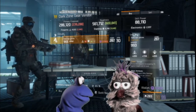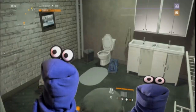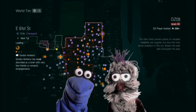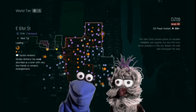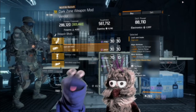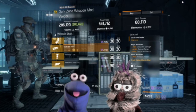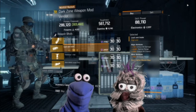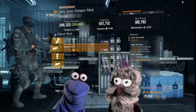Now on to the East 61st Street dark zone vendor. Here they have a loud fat brake with 19 percent critical hit damage, four and a half percent optimal range, and three percent critical hit chance. Go get this.